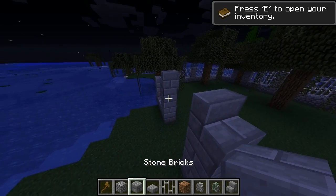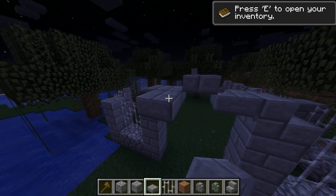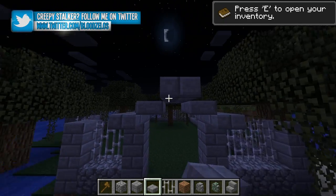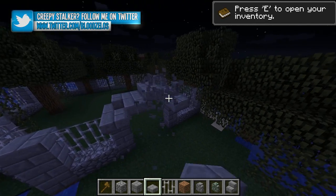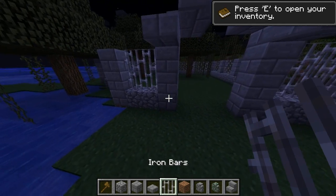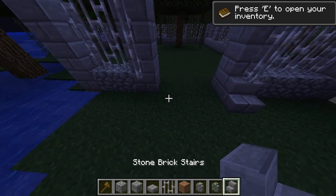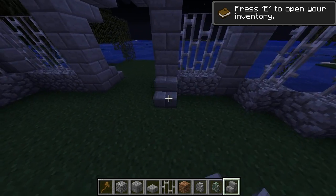This is just a design I came up with — you can do anything you want for the entrance. This is nice and simple and I thought it gave it that kind of cemetery gate feel, which is kind of spooky. We use our half slabs like so, and then we're going to put in some iron bars there and stairs at the bottom. I love giving things feet with stairs — it always looks really nice. You should end up with something like that and you've got yourself a nice wall going around.